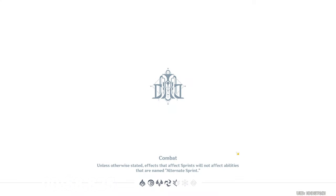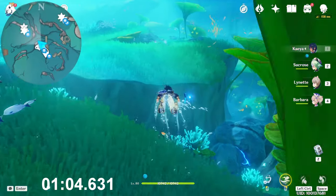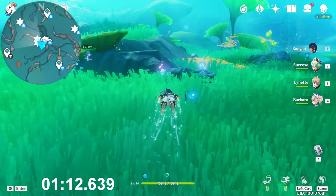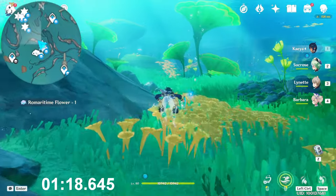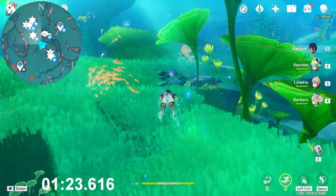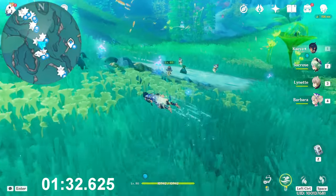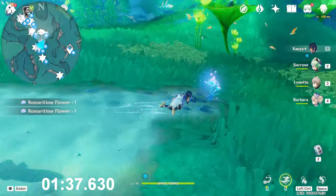Teleport back again at the same teleport waypoint, and this time go toward the northwest direction. In front of you, you will find two — one and two. Now keep going northwest. Below that lotus pad you will find the next one. And then you will find three seahorses playing with each other; around them you will find three more. One, two, and three.